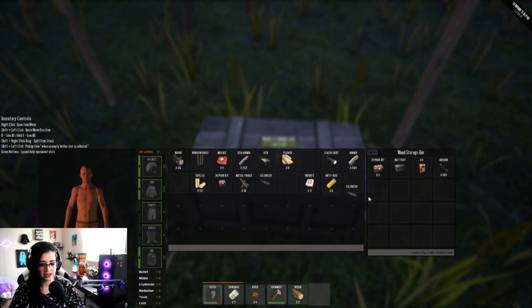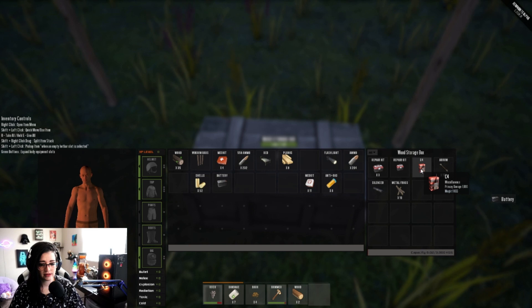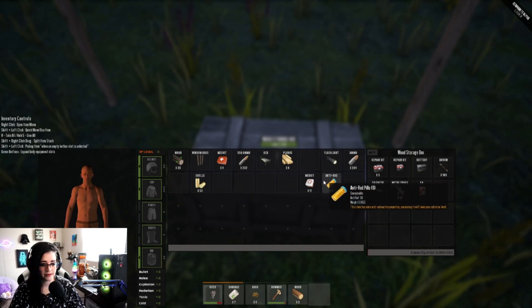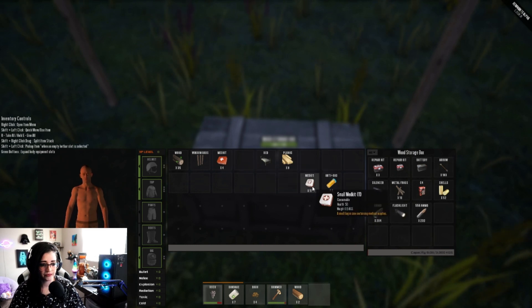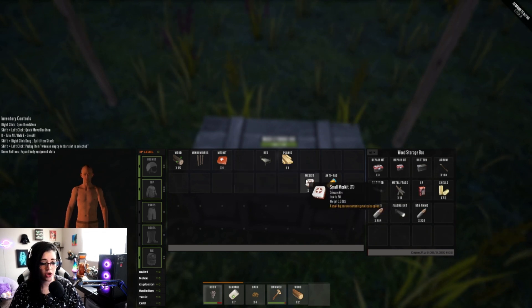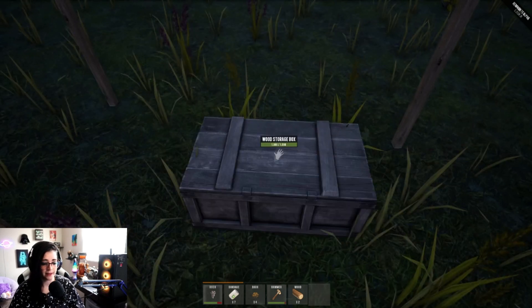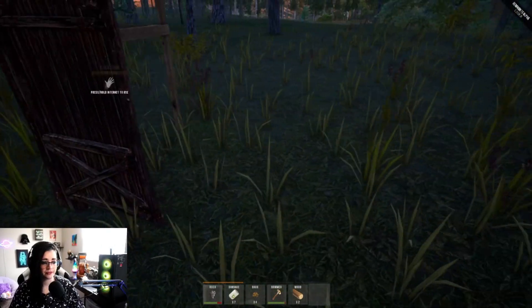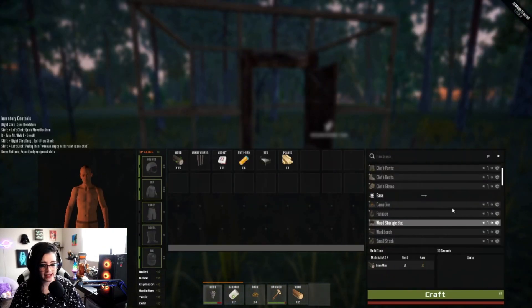Arrows — I do need to try to make a bow and arrow. Tons of repair kits. All the ammo. I have a flashlight for a gun and more ammo. I have two med kits — one is a large bag containing medical supplies. I still need clothes — I don't know how to make cloth and we need recipes.